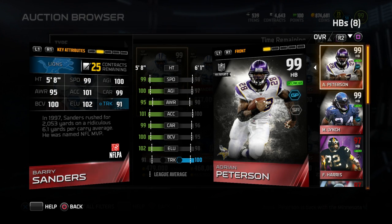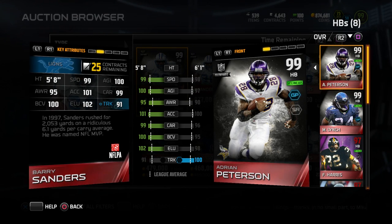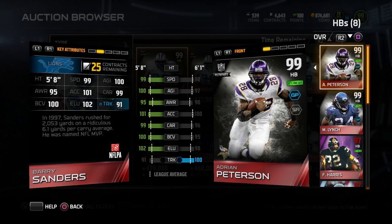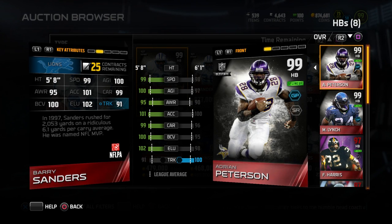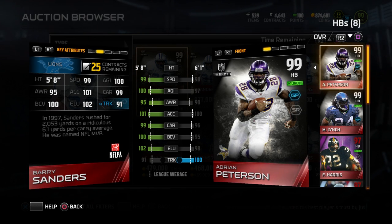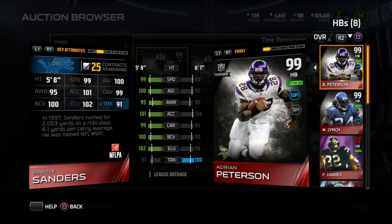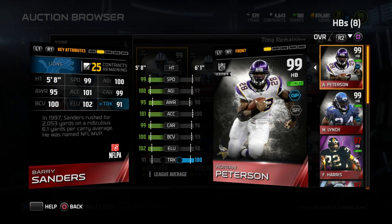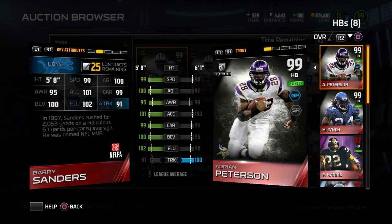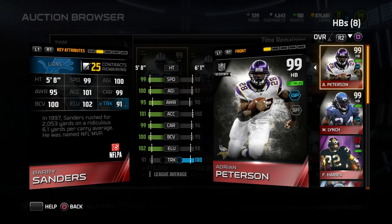Even when you compare him to Adrian Peterson, who was previously considered to be probably either the best or second best running back in the game — dependent on where you put Bo Jackson — this card kind of blows Adrian Peterson out of the water. Of course there is a boss edition of Adrian and a boss edition of Barry, so Barry is going to be better than Adrian as well. But looking at just the base Ultimate Legend cards, Barry is better in almost everything. He's got five better for awareness, his agility is a little bit higher, his speed's a little bit higher, his acceleration's a little bit higher, his carrying is three higher. His ball carrier vision is 100.